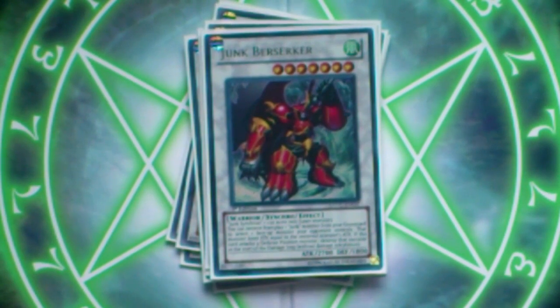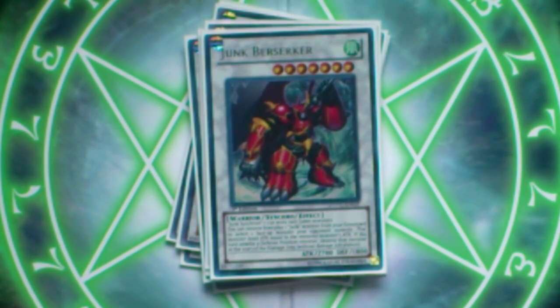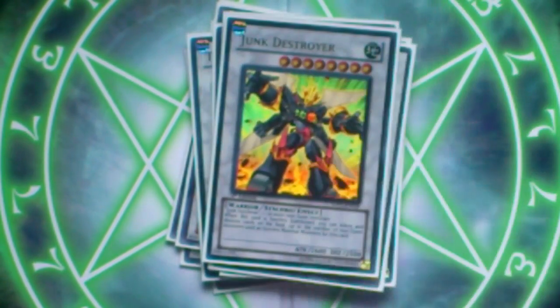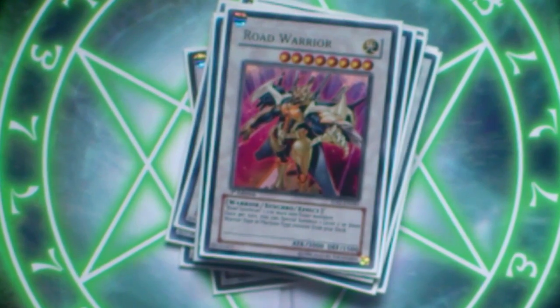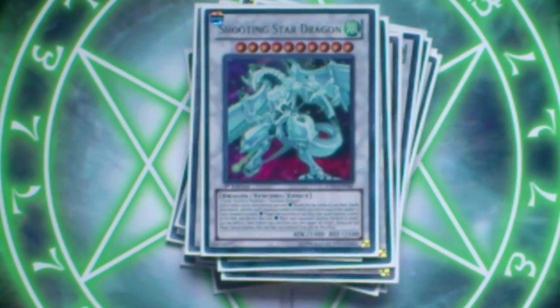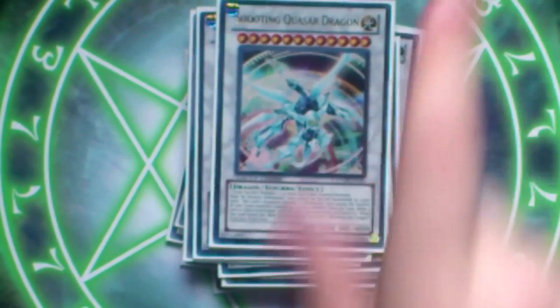Junk Berserker. I use this guy over Junk Archer most of the time, but when I'm playing a deck that I know uses a lot of Xyz monsters, I side this guy out for a Junk Archer because Junk Archer's effect is really good against Xyz monsters. Then obviously Black Rose Dragon — it's a staple in the Synchro deck. Junk Destroyer. Road Warrior — this guy is also part of your Shooting Quasar Dragon combos. We've got Stardust Dragon. Mist Worm, when you need to clear your opponent's field. And the last two cards are obviously Shooting Star Dragon and Shooting Quasar Dragon.